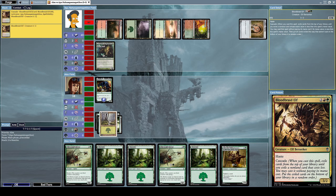He uses that immediately to cast Blood Braid Elf, which is a 3/2 Elf Berserker creature with haste and cascade. Haste means he can attack with it the turn it's summoned. Cascade means: when you cast this spell, exile cards from the top of your library until you exile a non-land card that costs less — you may cast it without paying its mana cost, then put the exiled cards on the bottom of your library in a random order.